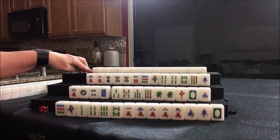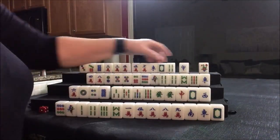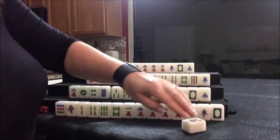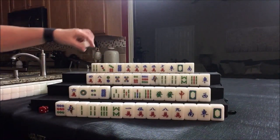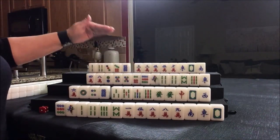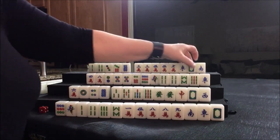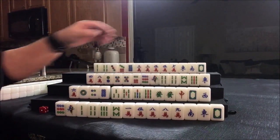Let's see what we can do with north. They have a number four flower — that's their flower, and they're going to get score for that. They'll get one fawn for that all by itself. So I'm going to get a replacement from the back of the wall — a two bam. It would have been better to get cracks. They have more cracks than anything else, so I think we should play a half flush: cracks and honors, winds and dragons. Get rid of these. Okay, so here we go.